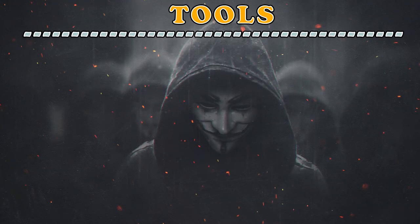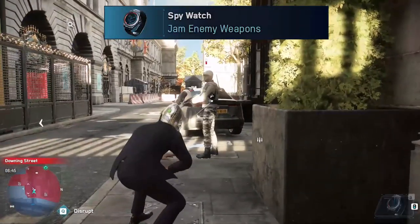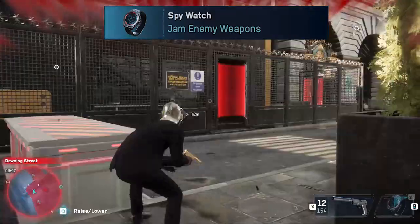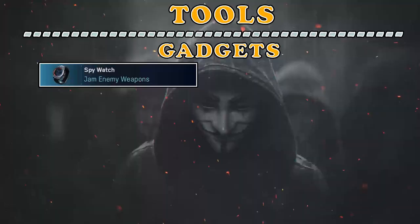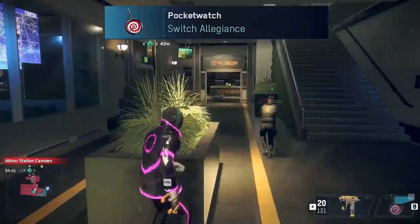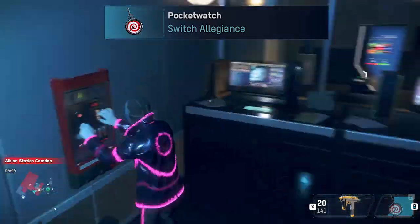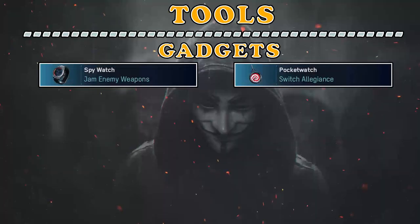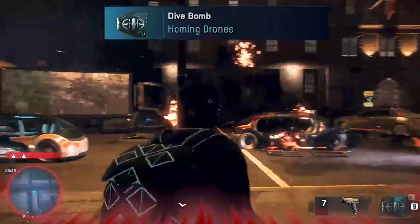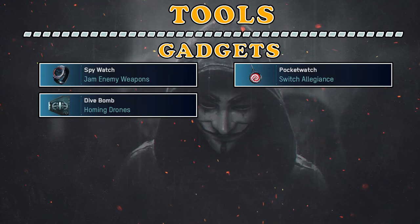The next category is Tools, starting from Gadgets. The Spy Watch allows you to use a special hacking option on enemies that jams their weapons, stopping them from shooting you when spotted — really powerful for maintaining a stealth approach without risking blowing your cover. Another gadget is my favorite: the Pocket Watch. This one lets you hypnotize any enemy, who will immediately switch sides and kill any of your enemies in the area — really useful to clear the area and create a diversion. Then we have the Dive Bomb, which summons a small drone that flies to a specific location and explodes — powerful against other drones to one-shot them, or against vehicles used by enemies as cover.